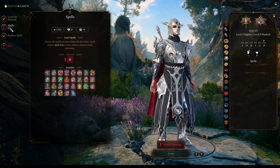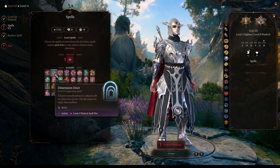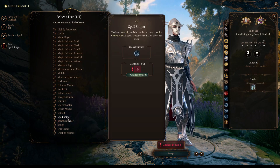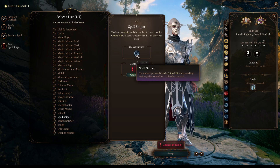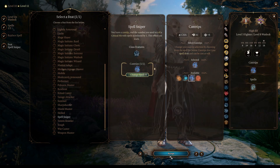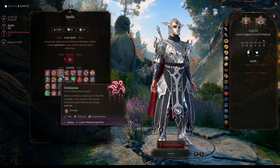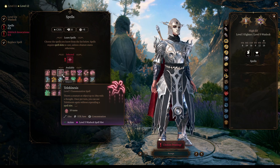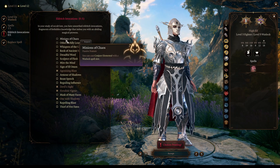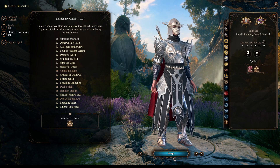At character level 10, we get our second level four spell. I decided to go for some utility like Dimension Door, and then we get our second feat — Spell Sniper — and we get to choose one cantrip. I think the best choice is Shocking Grasp, because there will be many times where you will be in melee, and most of the time you will have advantage since enemies are usually medium or heavily armored. We also get to choose one level five spell — I went for Telekinesis, but you can also select Hold Monster. Finally, we get the very strong Eldritch Invocation Minions of Chaos, which allows us to conjure an Elemental as a level five spell.